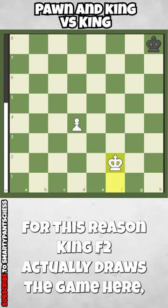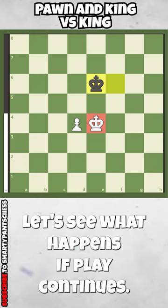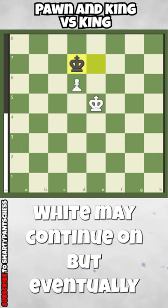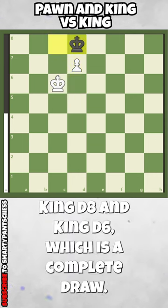For this reason, King f2 actually draws the game here. Because if play continues with King to g7 and both kings come up, black actually gets the opposition. Let's see what happens if play continues: there'll be check, King d6, King d4, and black actually still has the opposition. White may continue on, but eventually it will get to this position with d7, check, King d8, and King d6 is just a complete draw.